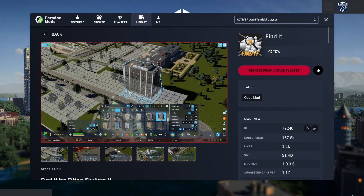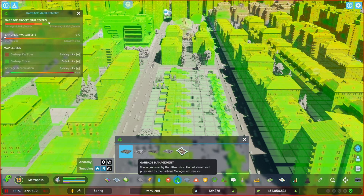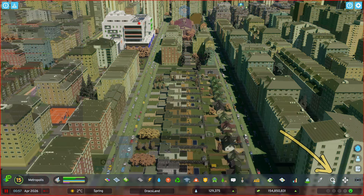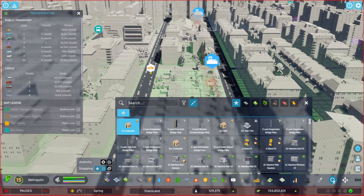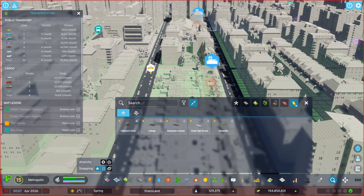First on my list is Find It. It does exactly what the name suggests — it allows you to quickly search for any item in the game. Where I think this mod shines is that instead of having to open and close each and every tab, you can now open the finder and have everything at your fingertips. This mod has it all — not just buildings, but all the assets in the game. I love that you can set favorites and then have quick access to all the school buildings.